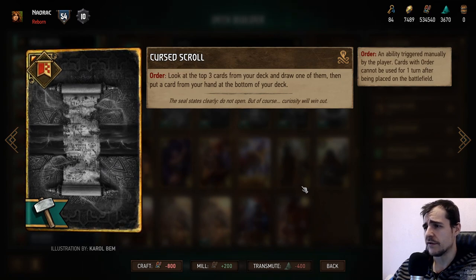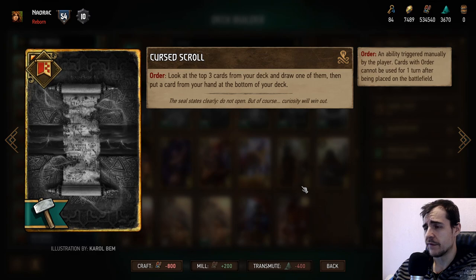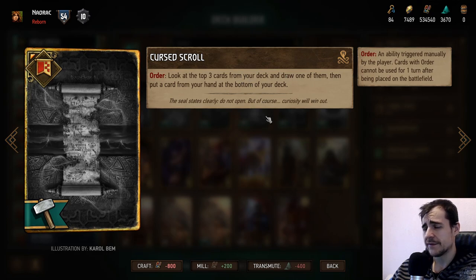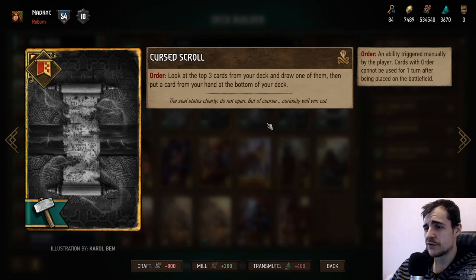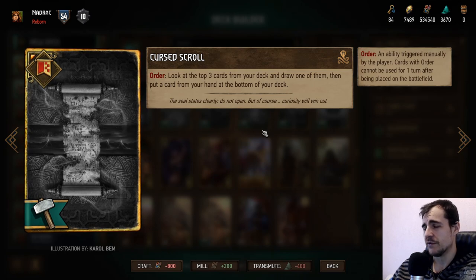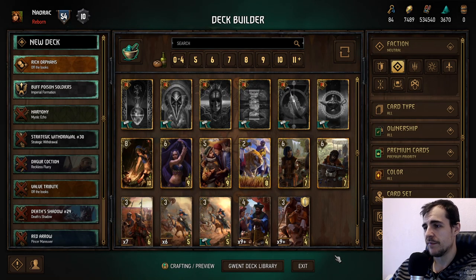Curse Scroll: look at the top three cards from your deck and draw one, then put a card from your hand to the bottom of your deck. Do you really want to give up tactical advantage just to do this effect? It's not worth five points. I'm not sure if this is hopeless — maybe with some strategy in the future — but it looks like a hopeless card frankly, so I'm tempted to give it a one.